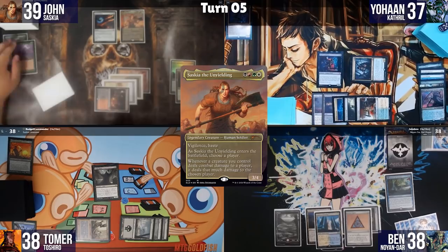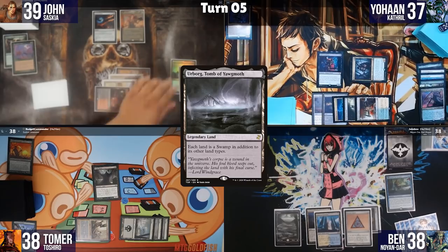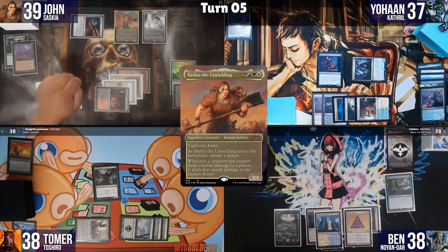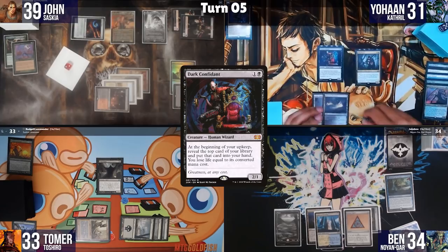John plays Urborg, Tomb of Yawgmoth — all lands now tap for black — and Tomer notes he no longer needs to take damage from Mana Confluence. John then plays Adeline, Resplendent Cathar. Saskia attacks Ben, generating attack triggers; three Human tokens are created. I block one token with Crypt Ghast and take 5 damage.